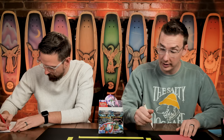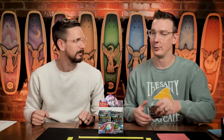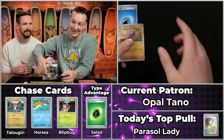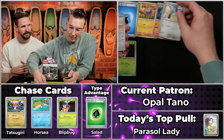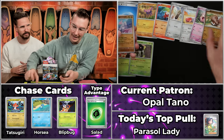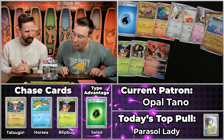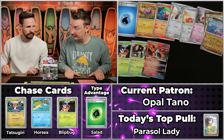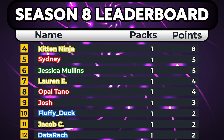Next up is Opal Tano — probably Ahsoka's lesser-known sister. It's like Petunia energy. We've got Gligar, Blipbug which scores twice, Fuecoco, Honedge, Orthworm, Toadscool, Screamtail, Knuckle, Mienshao, and Iron Moth — a four-point pack overall. That puts Opal in the lead for rookie of the day! Poor Fluffy Duck just got overtaken. I also read a book to Addison last night that included a character named Fluffy Doc — an adorable name.